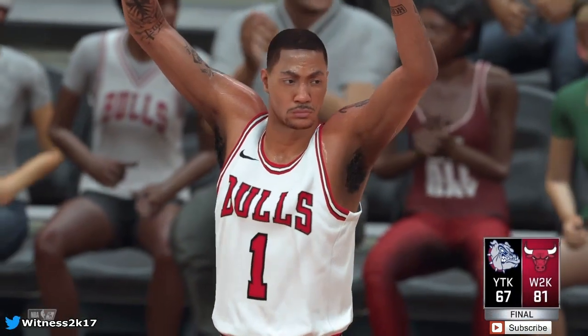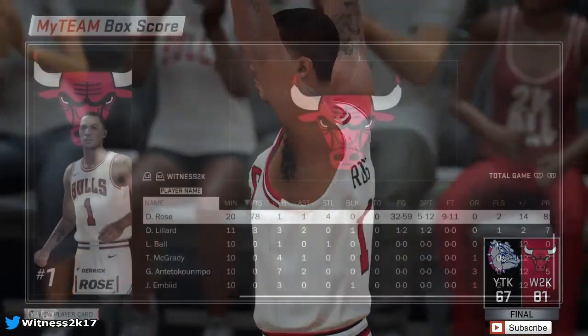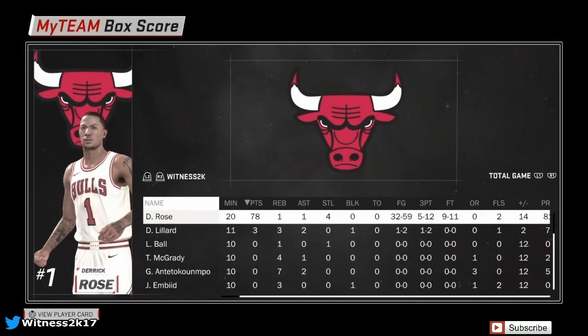What a game for this pink diamond Derrick Rose — I think he may be better than the pink diamond Lonzo. Checking out the end-game stats: 78 points, only one rebound, only one assist, four steals. He shot over 50%, didn't shoot that great from three, and missed two free throws which I wasn't expecting. But this card is insane. Super happy I picked him up for free — hope you guys did too, and I hope you enjoyed the video.